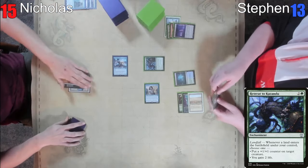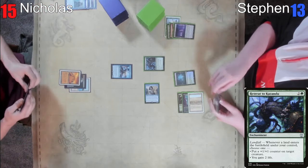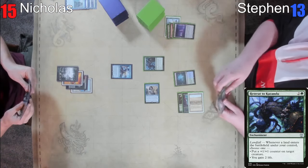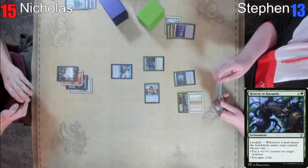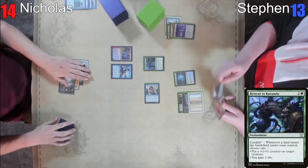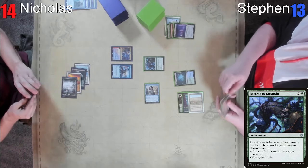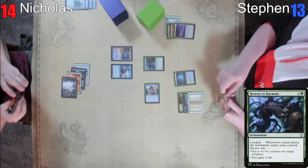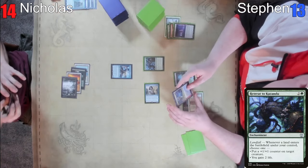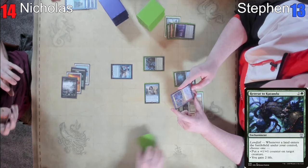I'll pass. I definitely have had a Spellseeker kill somebody as like a 16/16 creature. What? Retreat to Kazandu is busted. We're going to play our good friend Comet Stellar Pop. I just want to watch the landfall deck go off, Nicholas. Stop playing dogs. I think Comet has been on the screen for like a third of this last game.